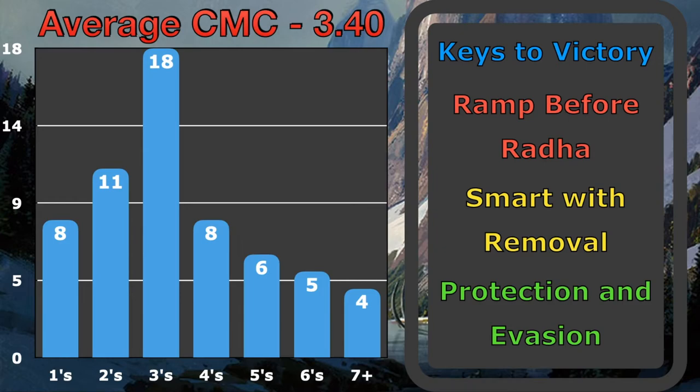We also have to be really smart with our removal. Being in Green/Red and 1DH, we are quite limited — a lot of our removal is damage-based, at sorcery speed, and has a high mana cost. Lastly, protection and evasion: I felt a lot better about getting Radha out if I had protection in hand, and also being able to give evasion to Radha through Trample or Unblockable. Try not to be too hasty getting Radha out, and wait until you can protect her unless you've got nothing else going on.